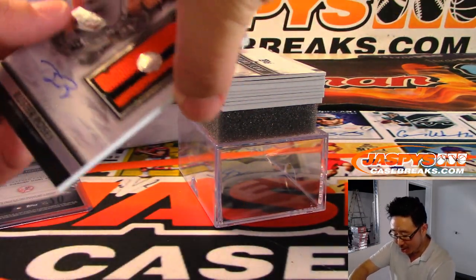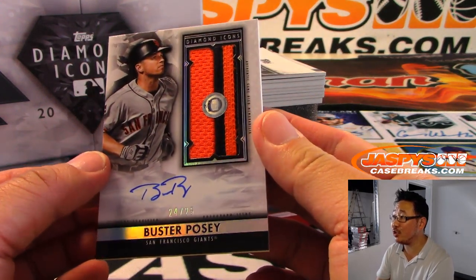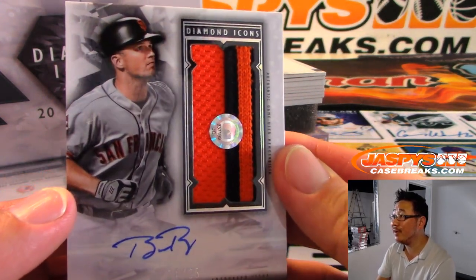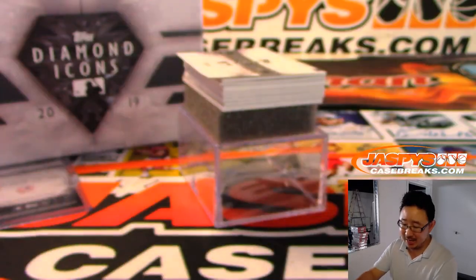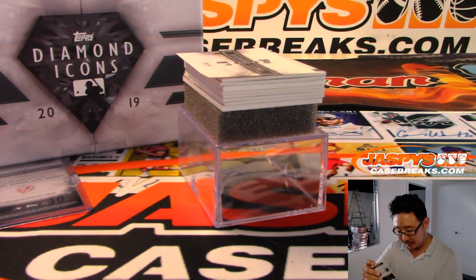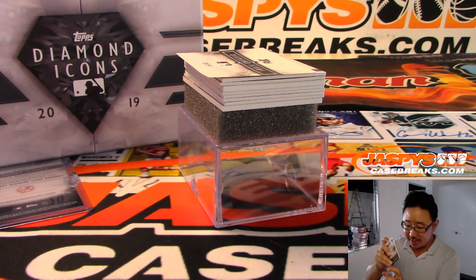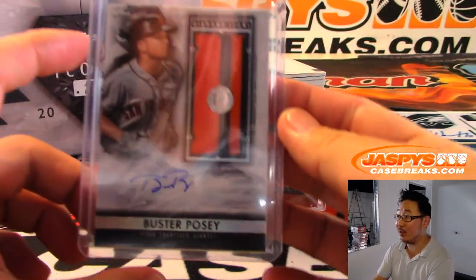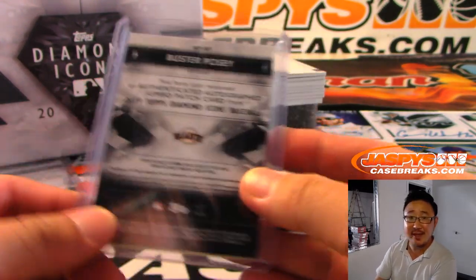Next one is — wow, nice — Buster Posey, two color patch and autograph, 24 out of 25. We got JC837199. If you go to MLB.com slash authentication and look that up, you can see exactly what game that came from. You can look up the game and see how he did that day.